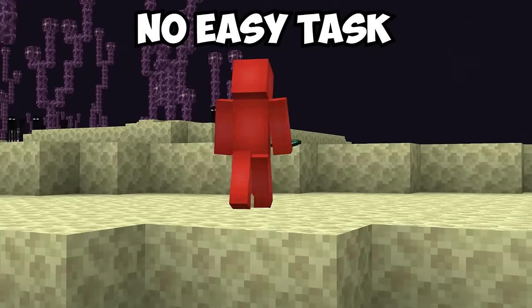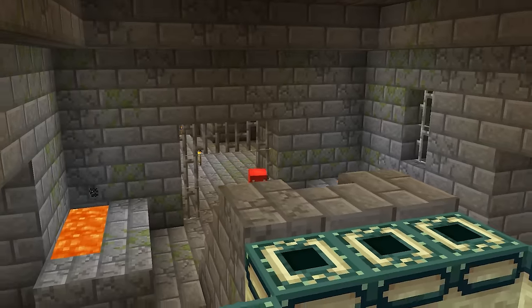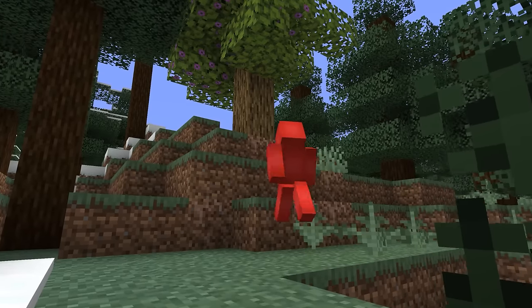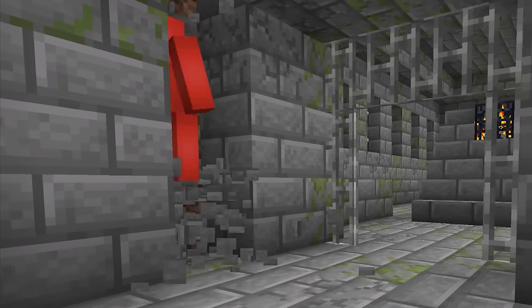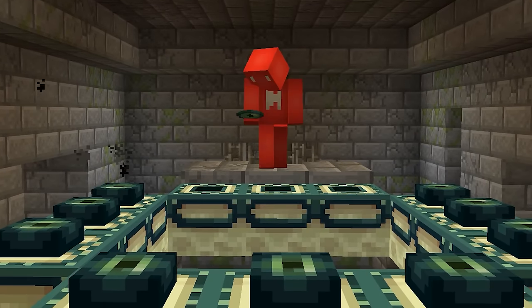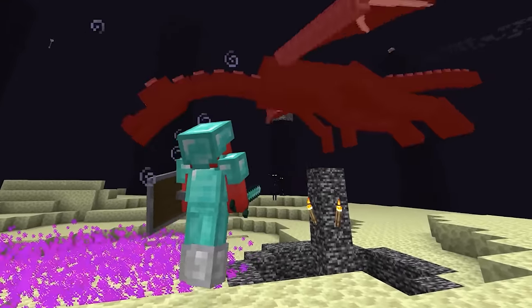Reaching the end dimension is no easy task, and no small part of that is just how long it takes to find the portal room once you're in the stronghold. But here, this seed simplifies both steps. If we stop at this unusually spawned azalea tree and dig down, we'll eventually reach the stronghold — and more importantly, the portal room is immediately over here as soon as we walk in. So if you're looking to save on ender eyes and cut down on search time, this is a solid way to reach the fight.